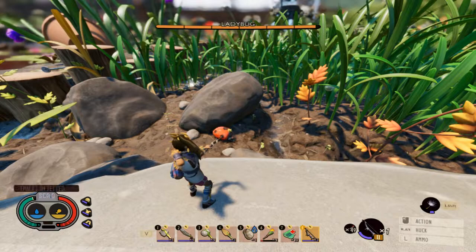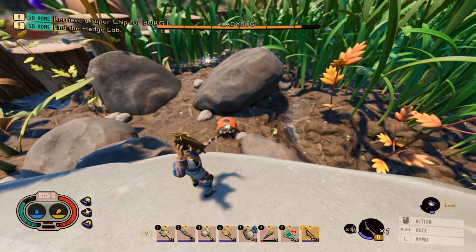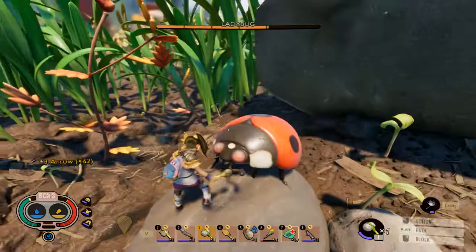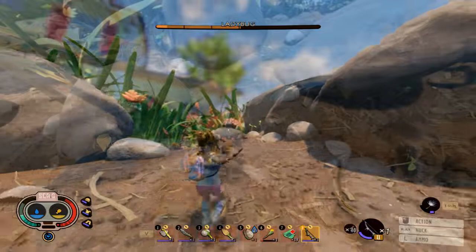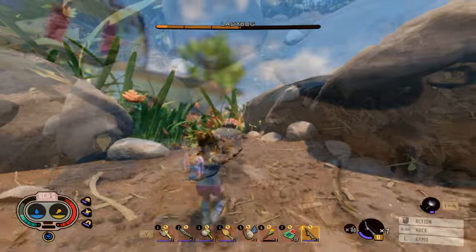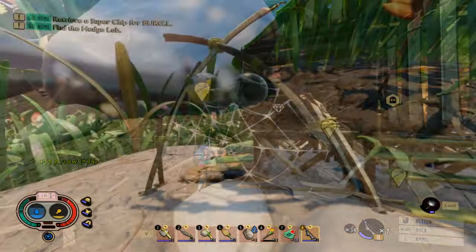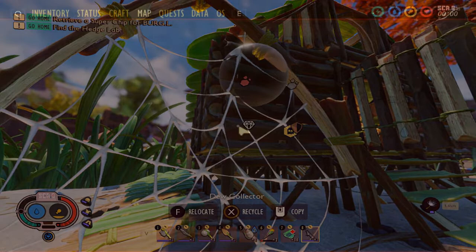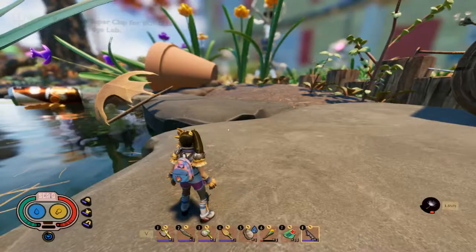I stepped outside - I know a couple spots where you can find ladybugs - but luckily right out my front door there was one here. Unfortunately he did not give me the ladybug head I was looking for. This is how the dew collector works - it just collects beads of water and you just drink it for free. It'll replenish itself every so often as well. Next, we're gonna head over to this area because this is where you can usually find a ladybug.